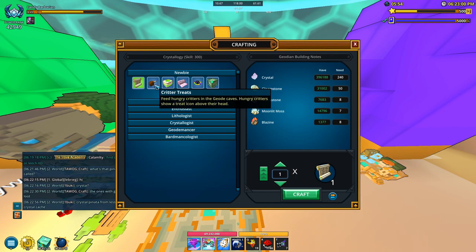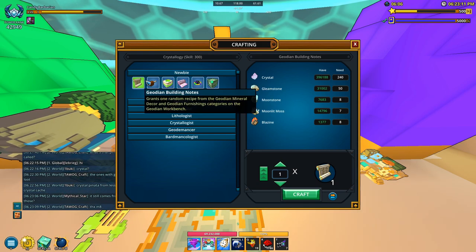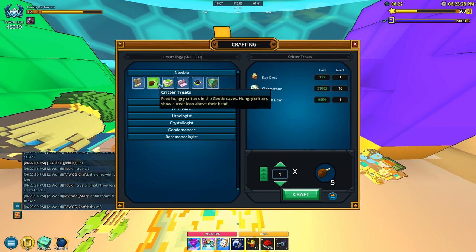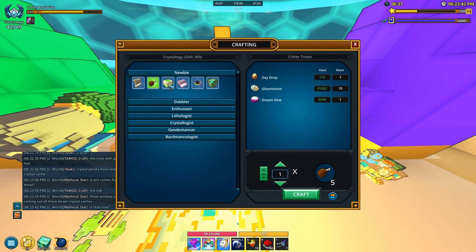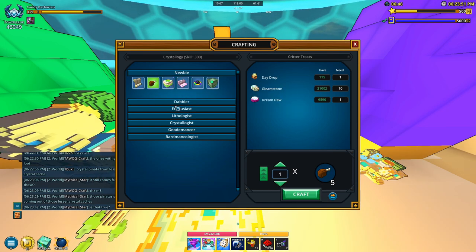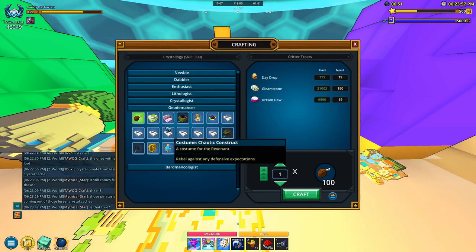This is going to be one of the harder professions in my opinion, but if you're ready to go down this path and start your geode adventures, then you can go ahead and do this. What I would do is craft the critter treats here — you're going to need these a lot. When you go out and care for the cave critters, they're going to give you lesser crystal boxes, and that's how you're going to be getting crystals in the beginning. You'll also get some reliquaries and other stuff like that. You only get five from this recipe, but if we go down here, we actually get a hundred for just a little bit more resources, so the things down here are going to be a little bit better.